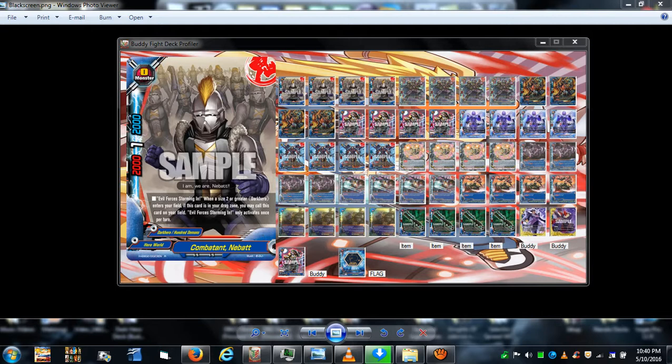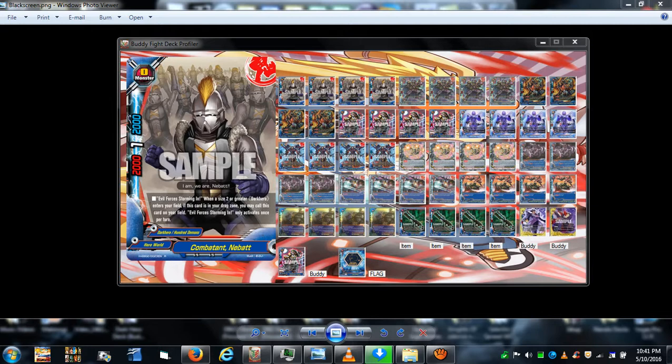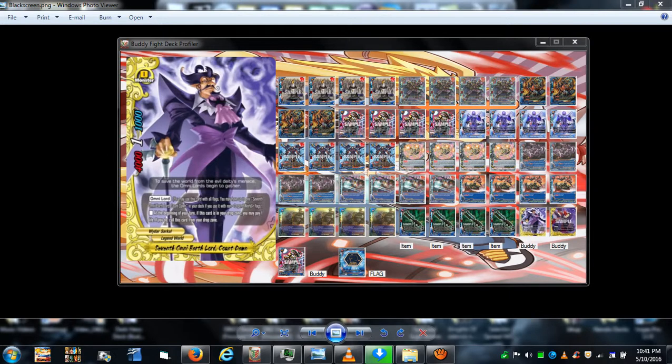We also have Shadow Hero Schwartz, with a call cost of one — discard a Dark Hero from your hand in order to call it. So the first thing you do is summon Shadow Hero Schwartz after you charge and draw, paying one gauge and discarding — hopefully Combatant Nibbet. You can also do the same with Count Dawn. You essentially want an extra size zero, so you want to get two size zeros.